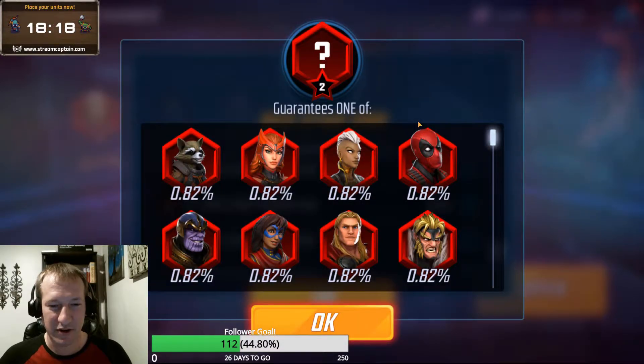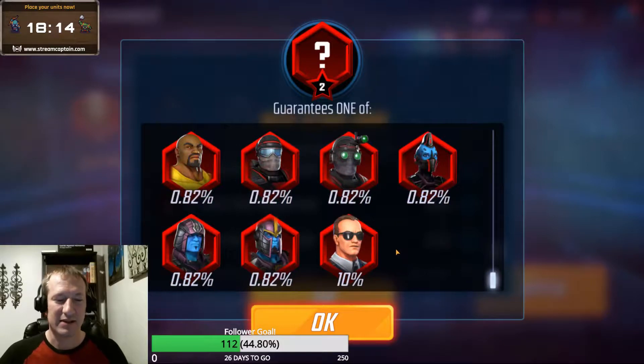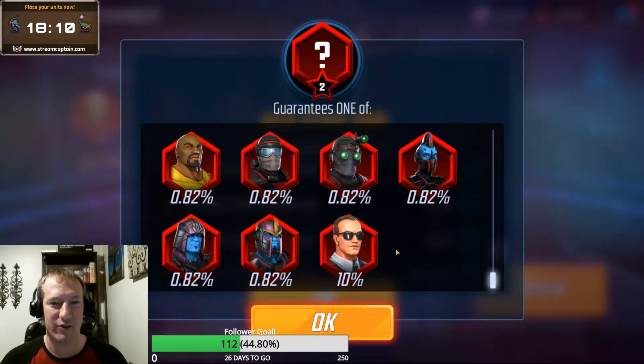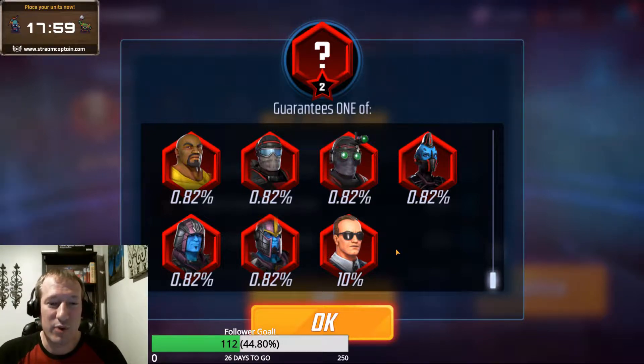Going all the way down to the bottom, there's a .82% chance for everybody else, and a flat 10% chance to get a Coulson drop out of these Red Star Orbs. Basically what I'm going to do is open up Red Star Orbs with the hopes of getting a 3 Red or better drop on Coulson. That is the goal.